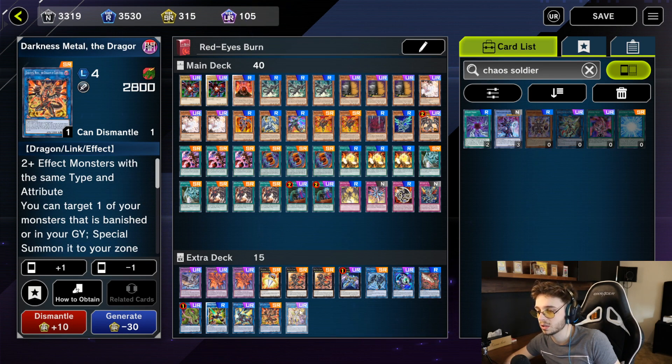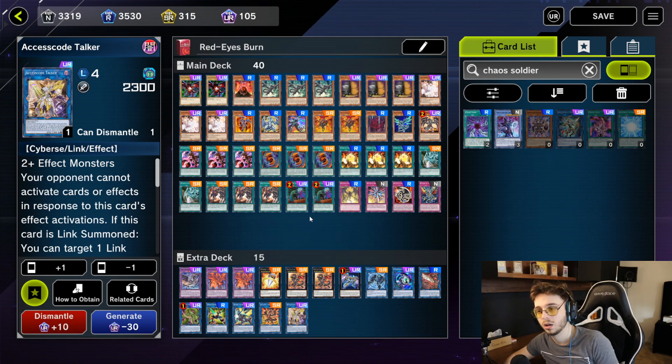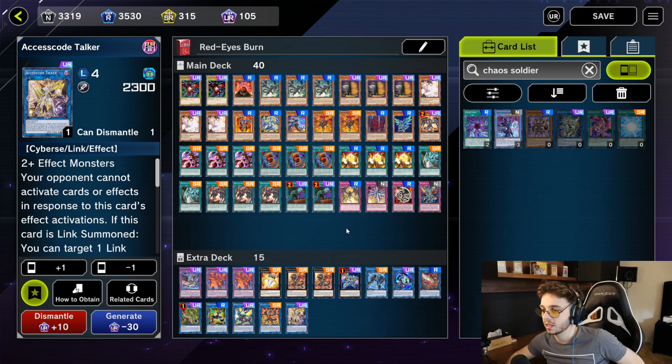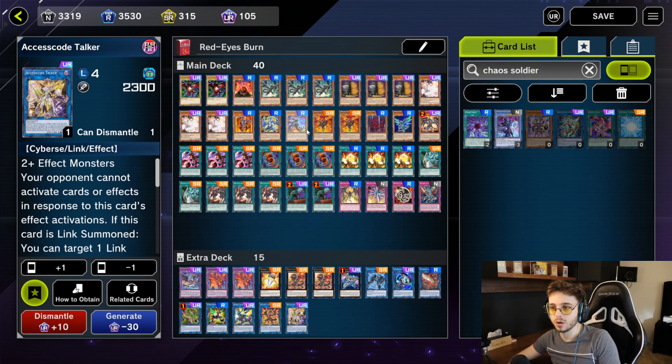Then of course the endgame: Excesscode Talker. Very easy to summon — you can just link summon your monsters away, go to main phase two, summon Excesscode Talker, and pop your opponent's entire field. Very strong card, recommended for almost every deck. This is basically your endgame — if everything else fails, you can always summon Excesscode Talker, clean up the mess, and swing for game. I'm going to go into the replay right now, explaining the deck more in depth and my thought process. I hope you enjoyed this explanation so far — see you in the replay.